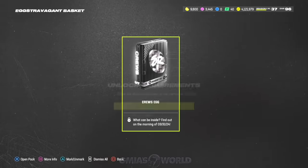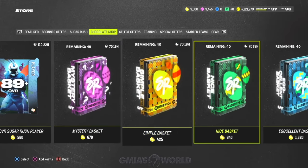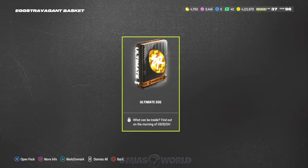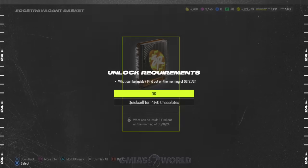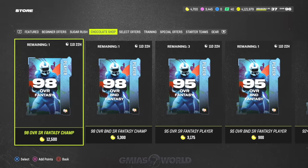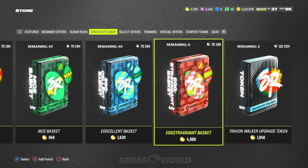That's why I wanted to show you another Cruise Egg — we know it quick sells for 4,140. We're getting totally taken right now. Does EA actually care? An ultimate egg quick selling for 4,140 — that's rough.